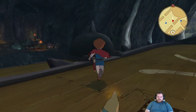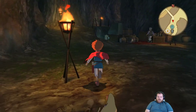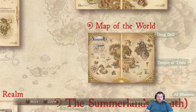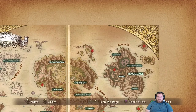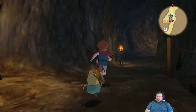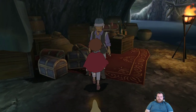It looks like I've been to one of the places already — the shipwreck cove. The other one looks like the winter place, up in the white area. And the last one was somewhere in the middle of the water. Oh, you have a couple of quests here now.